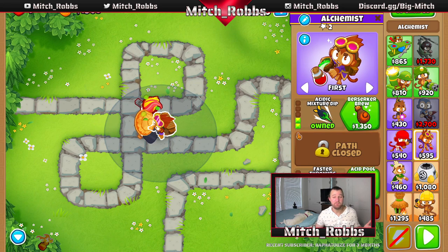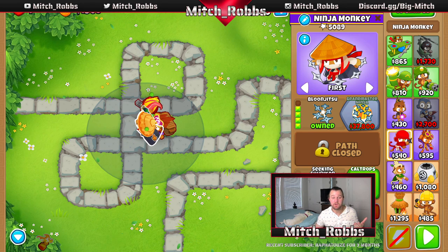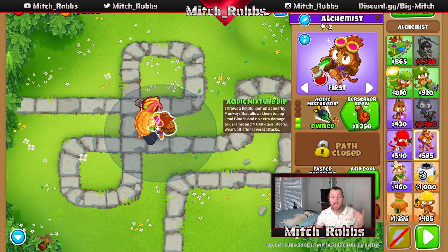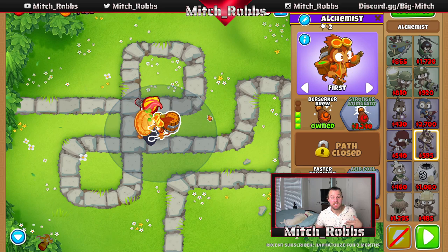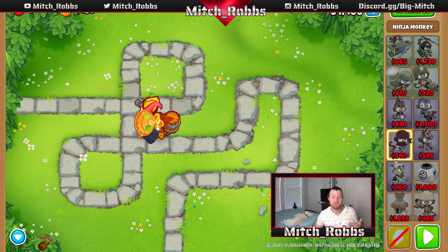Now we have enough money for Berserker Brew. This is crazy — it gives our Ninja Monkey and Gwendolyn extra range, extra damage, and extra attack speed. It literally just makes them superhuman. We're going to throw the Berserker Brew on that and it's going to make our Ninja Monkey throw faster, farther, and harder. Next upgrade we get is round 38.